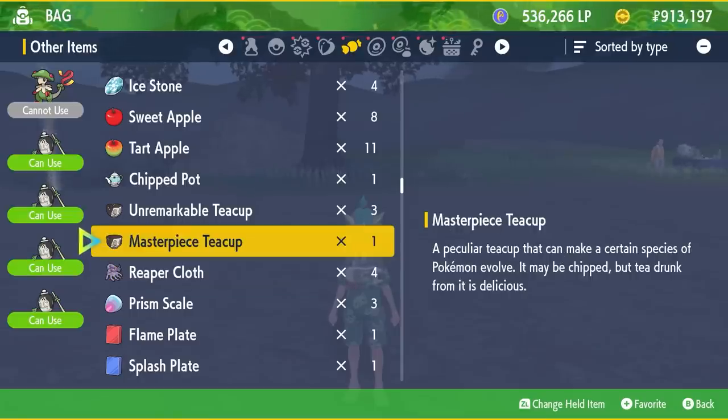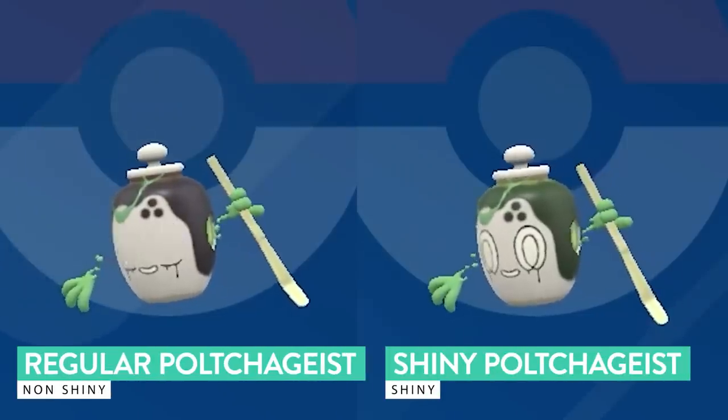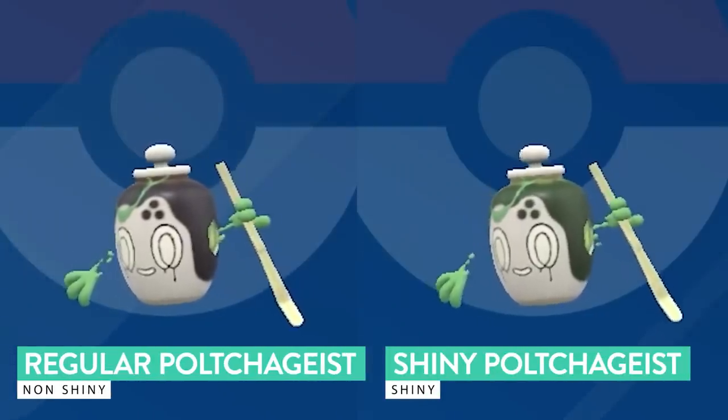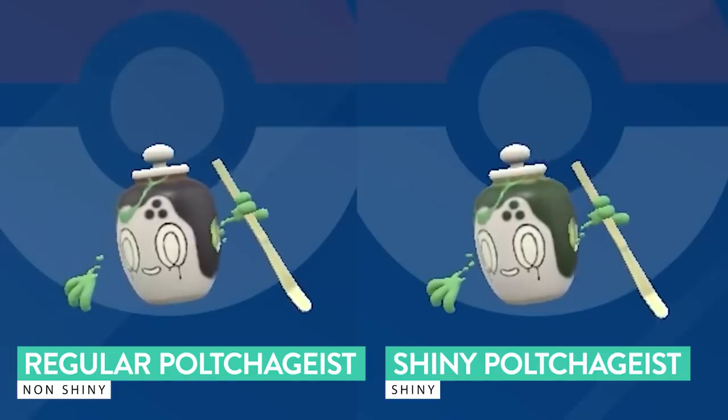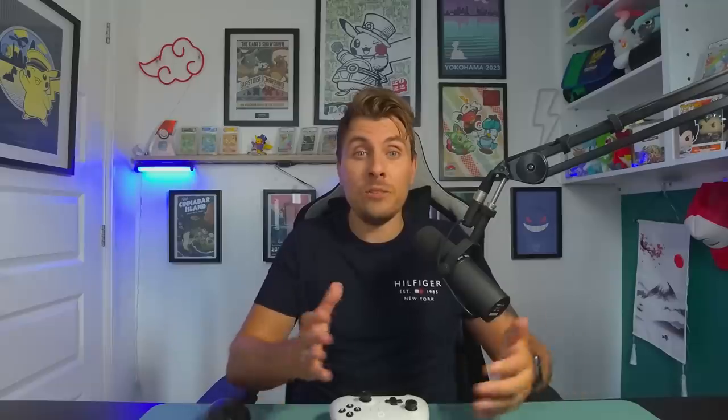These Pokemon also have shiny variants — they're not the most obvious. You can kind of tell them apart because the shiny variant is a lot greener than the black coloration on the non-shiny version. It's very difficult to see in the wild, especially at night. So if you are shiny hunting these Pokemon, you probably want to do it in daylight conditions, which makes the green a lot easier to spot.